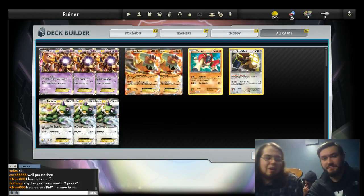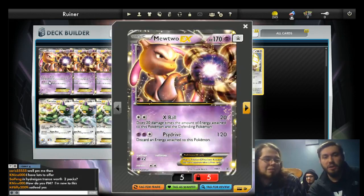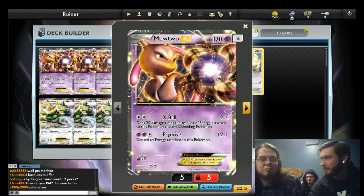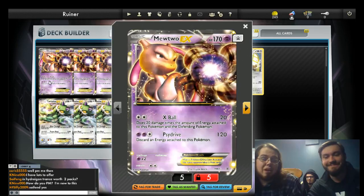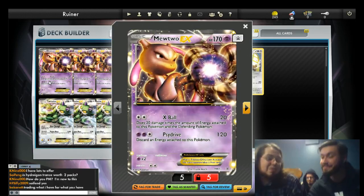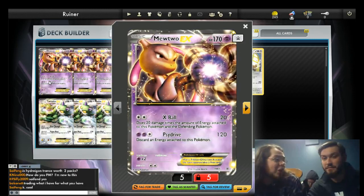We've got Mewtwo — he's a good attacker right now. Let's just break down his attack. We're going to start with Mewtwo; he is the linchpin of the format, kind of in every deck. X-Ball is the attack. You're running Double Colorless Energy and Fighting, so you can't always use Psydrive, but it's an indication of how rarely Psydrive happens — I've probably used it twice.